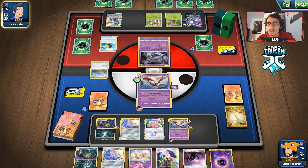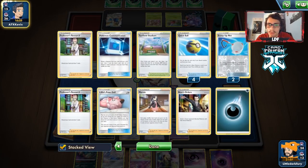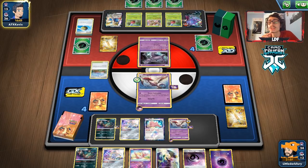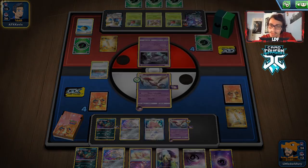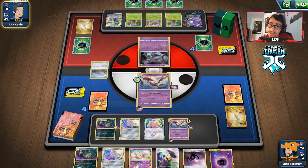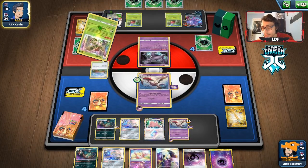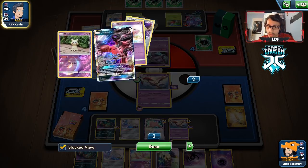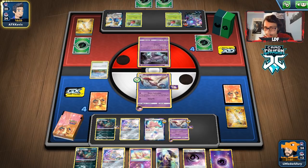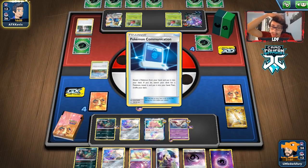We have Ditto in play and a Garbodor in hand — they'll Marnie us but we should be fine finding a supporter off the new hand. As long as they have an Applin on the bench and knock out our Dragalge, that Spell Tag will activate. They're probably out of Scoop Up Nets too and might run out of searching Pokemon eventually. We evolve Ditto into Garbodor. They hit the Ditto but can't knock it out without more nets. We evolve into Garbodor and we're good — they're using Apple Drop but we take Mew out for a prize.